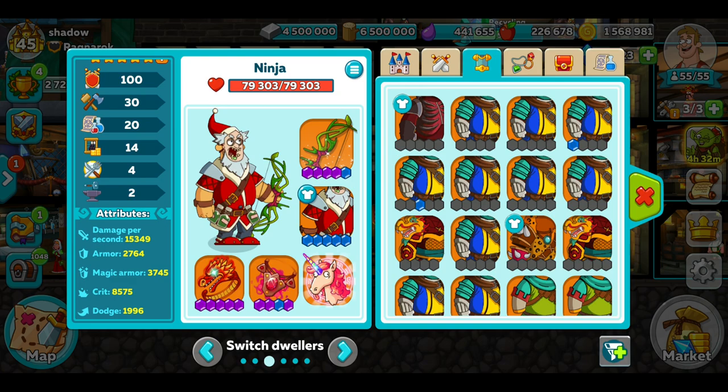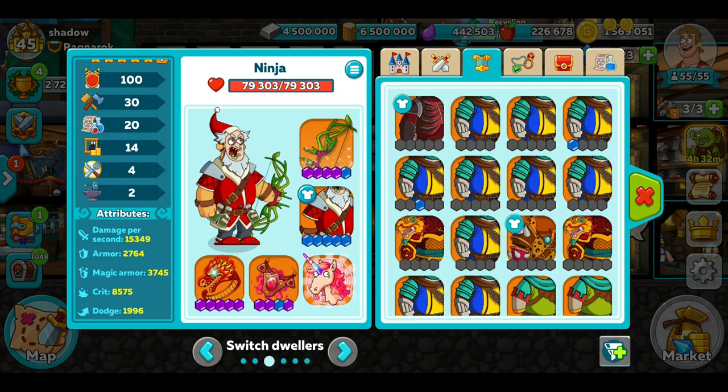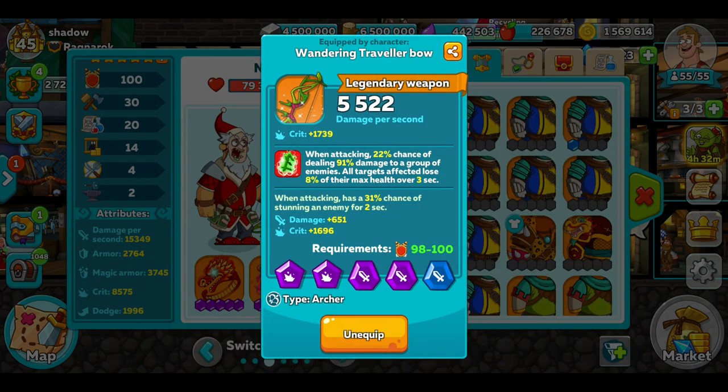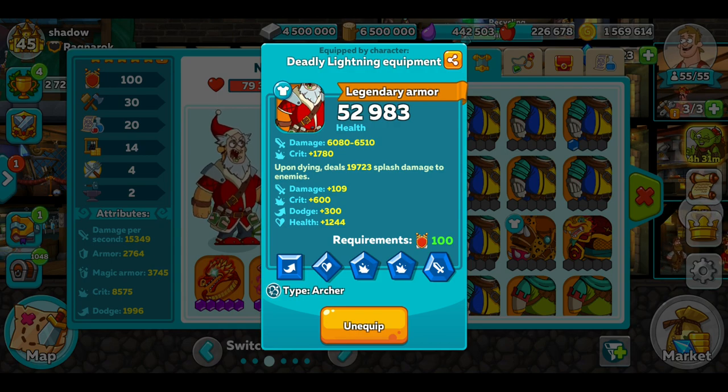And then at the back I've got my archer — he's dealing 15,300 damage. So less than my tank, which is why I run that tank to counter the high damage mage that won't hit this guy. He's got a stun bow, and he's also running the ruin. Explosive armour — deals 20k splash damage to enemies around him when he dies, which is pretty good.